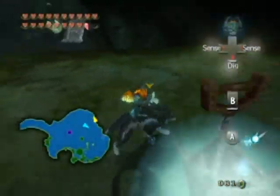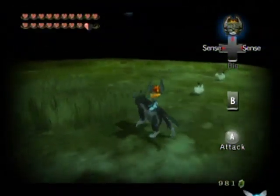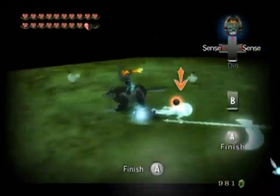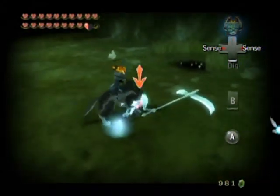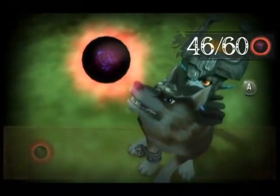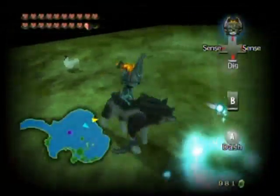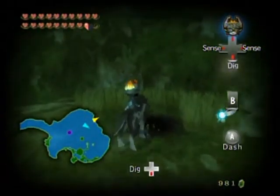There's another Cucco here for you to make your flight back. I don't want to Z-target the chicken. Is that a hidden cave over here too? No, that's just a digging spot I think. And there's the first Poe soul that we're going to get here. There are four more left to get in this area.